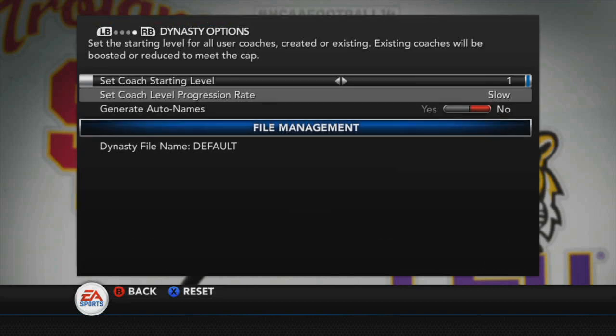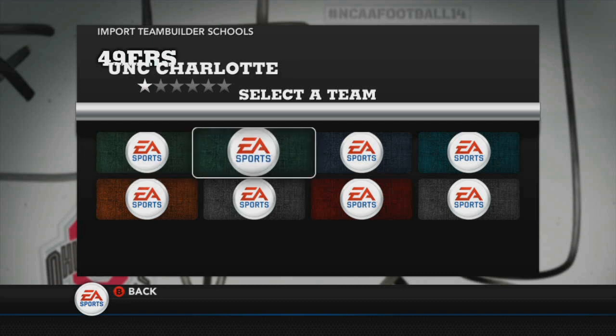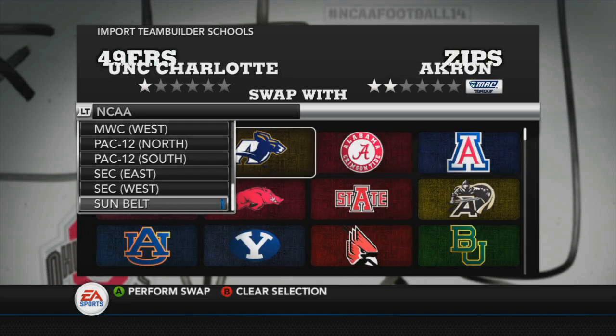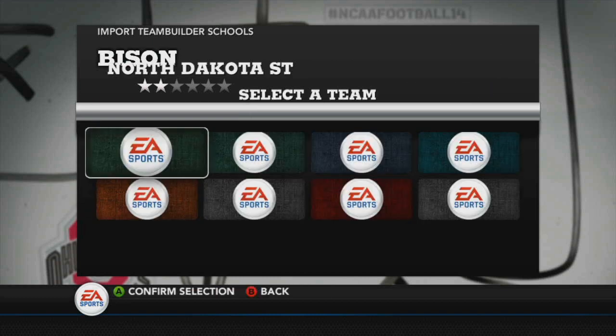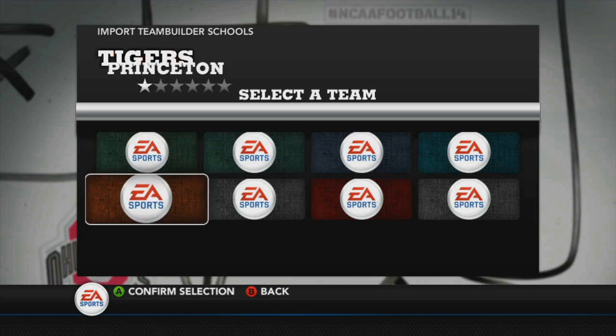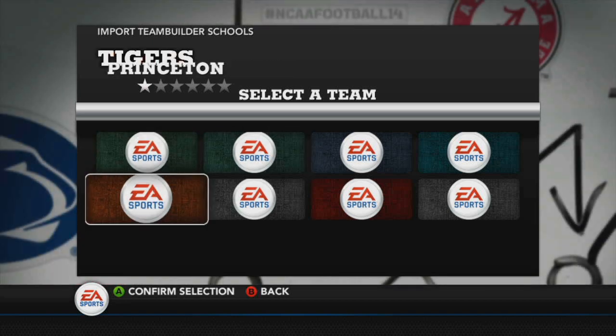Let's go ahead and start the Dynasty. One more thing to note is that I like adding in these Team Builder teams. The team we are being is the Princeton Tigers, which is a Team Builder team.